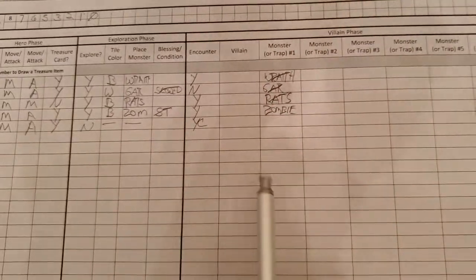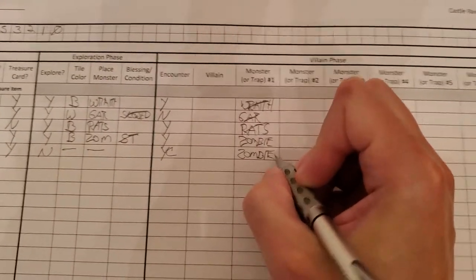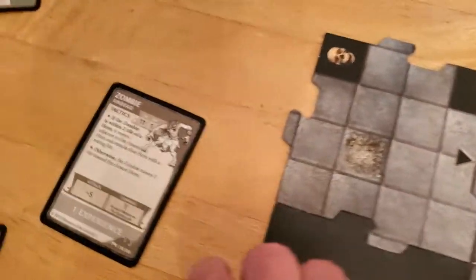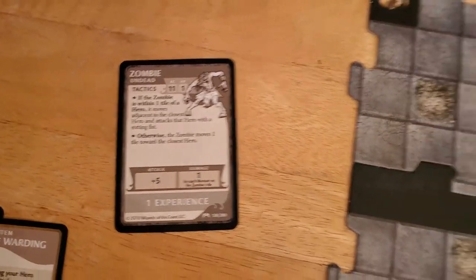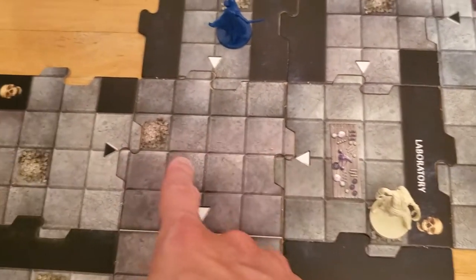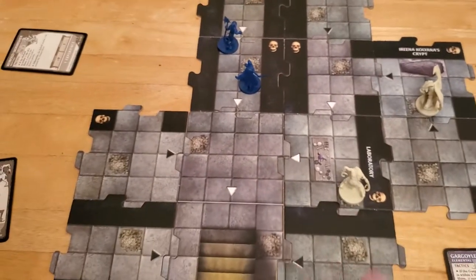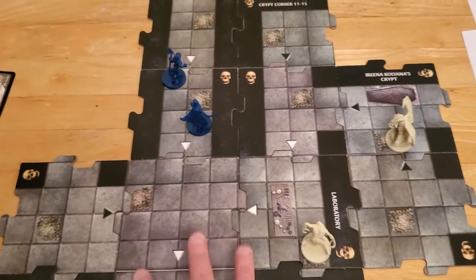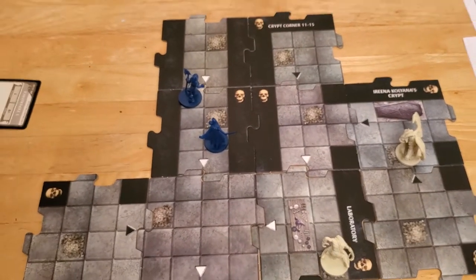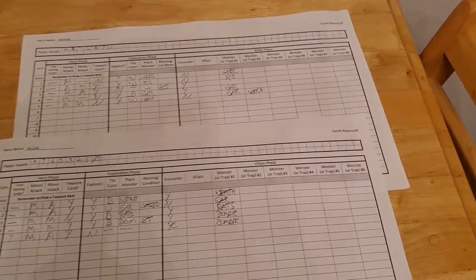So she got an encounter but we canceled it. She still has a zombie under her activation, so the zombie will now activate. Basically all it's going to do is move one tile closer — bone pile to bone pile. That'll happen again next turn, but we can kind of run away from the zombie. Okay, so that was the end of Alyssa's turn, and that's going to end turn number five.